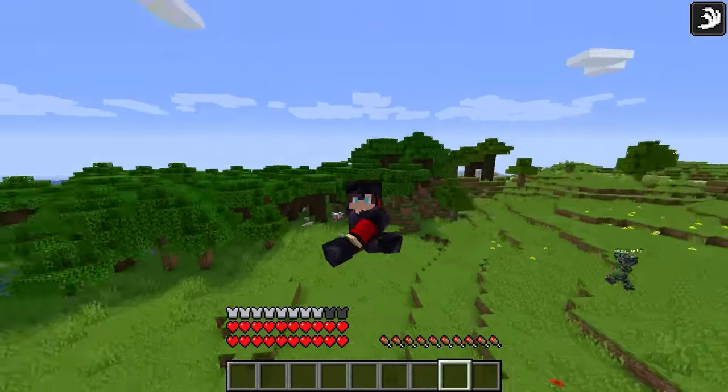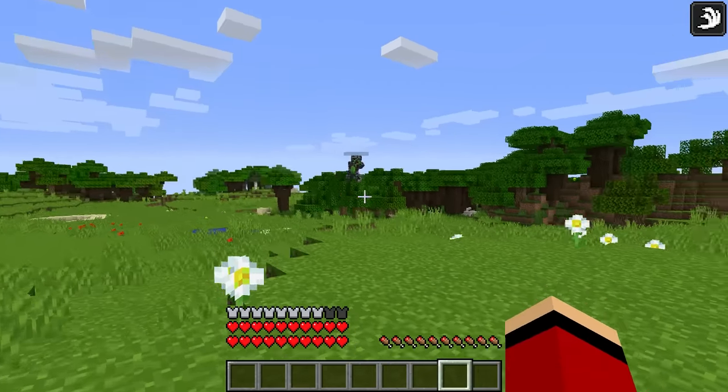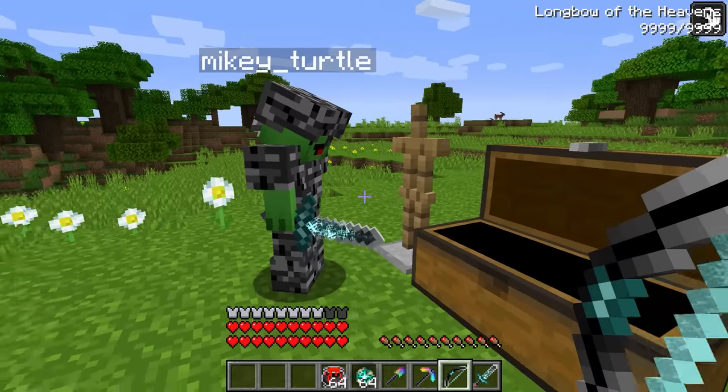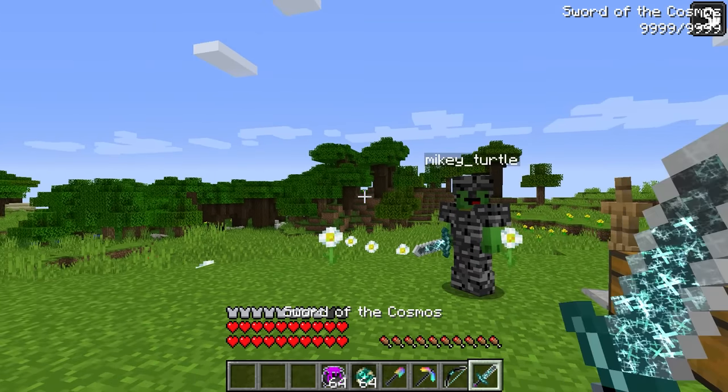Not only can we run faster, but we can fly! Are you serious? Our defense is really high, too. This chest is full of other equipment, so help yourself. These all look really powerful. That's because they are. This sword has infinite attack power — careful with it.